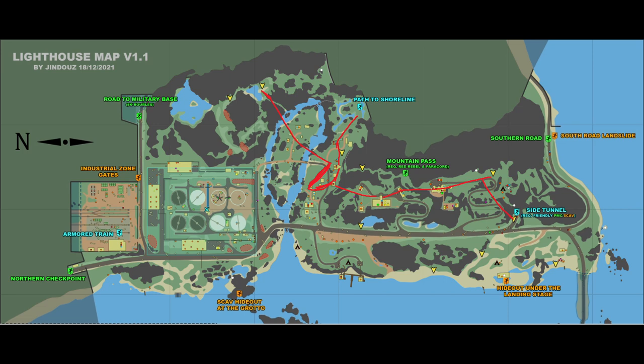This is the map showing what I believe is the most efficient loot route, sticking to that northern side and covering all those areas. It's always worth getting out via Path to Shoreline — such a useful extract in the middle of the map. If you get a certain spawn, avoid running backwards into other players; instead, go to the train station and wrap around to do the road camp from the easy side. This is also safer for Bears.